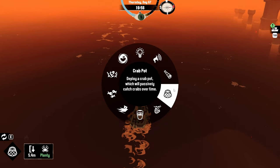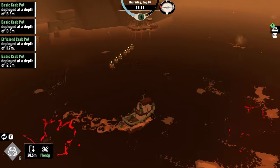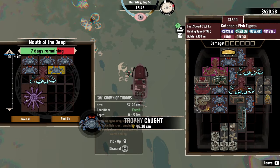For the nets and the crab pots, you should do the research depending on your needs. For finishing the game, the basic ones are completely sufficient, but if you have money problems, for instance, you should research more and better ones, as they are the best passive income source.